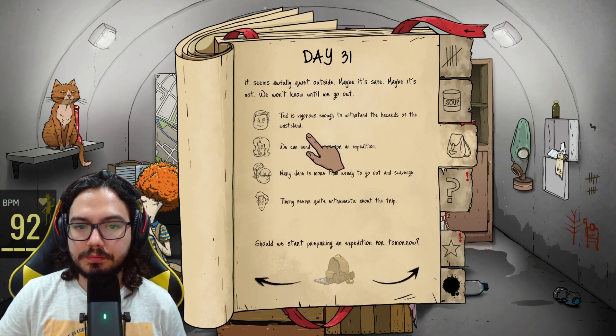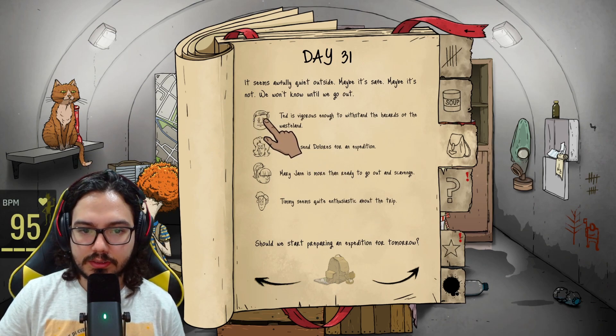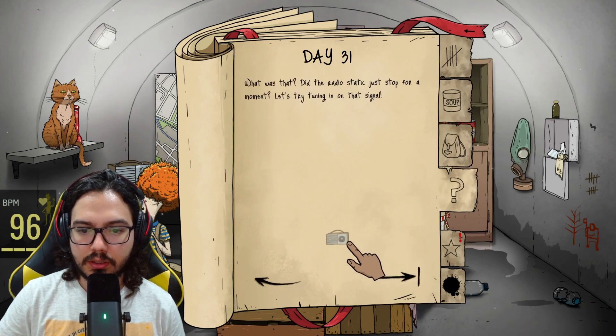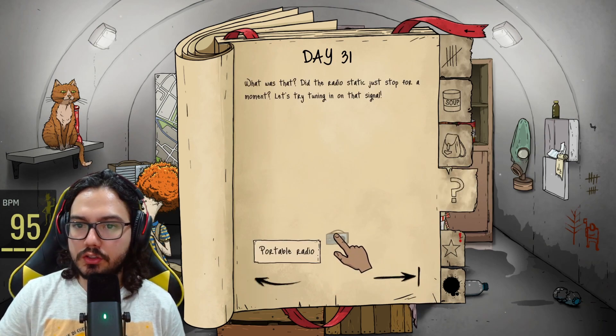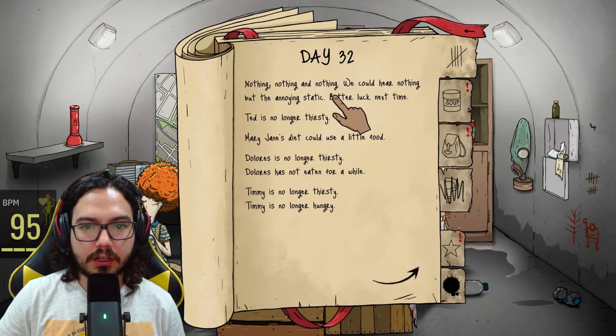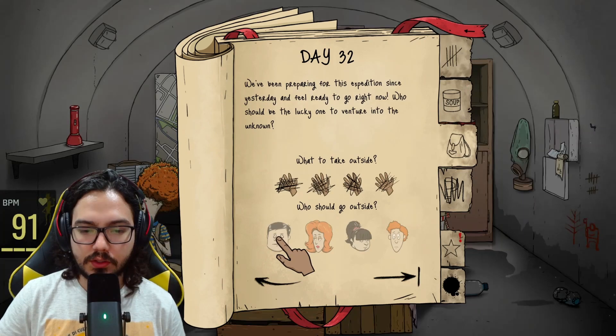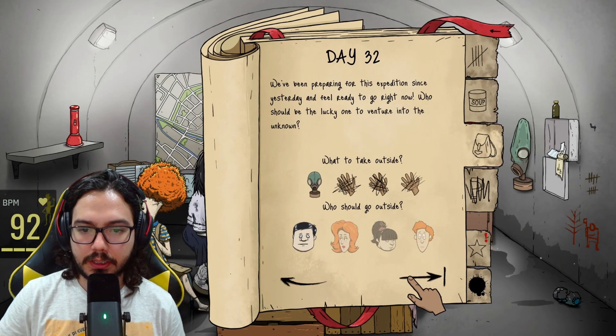As soon as the door closed behind the trader, the bag started to violently shake, emitting screeching hellish sounds. Terrified, we backed up against the walls. When the beast finally escaped, it turned out to be just an angry house cat. The feline gave us a menacing look and promptly sat down in the corner to clean itself. The collar says Shadikov — is that its name? So yeah, we got a cat. I hope that makes them feel better, having some company. Let's send Ted again on another mission.